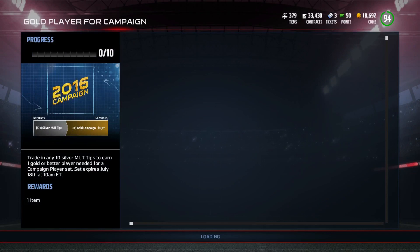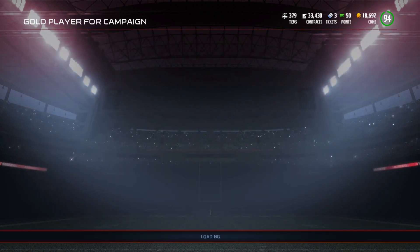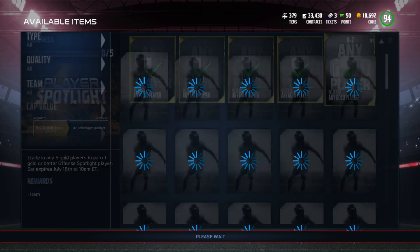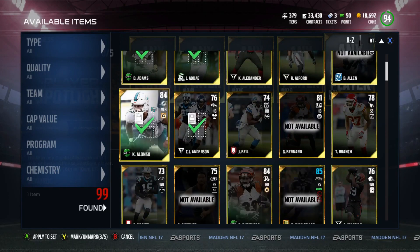So pretty much what this consists of, as you guys can see, is going to be trade in any 10 silver mutt tips to receive one gold campaign player. And of course the gold spotlight player right here. Now it's sad that I do not have enough mutt tips to do the gold campaign player, but I do have enough to do this one.